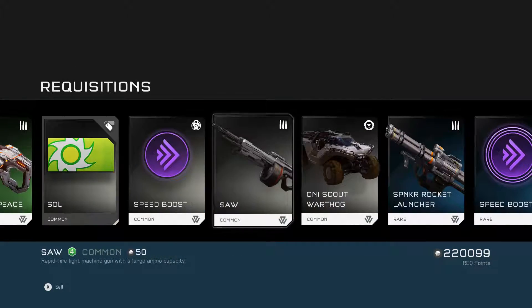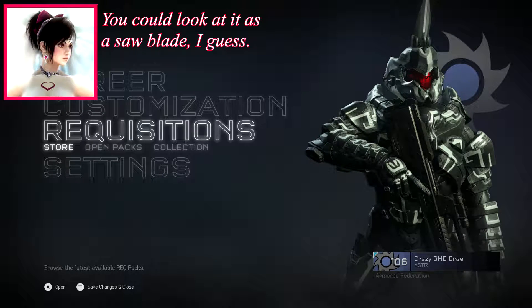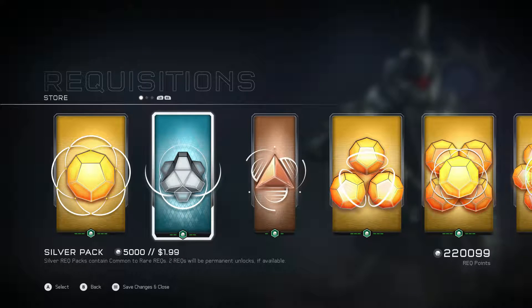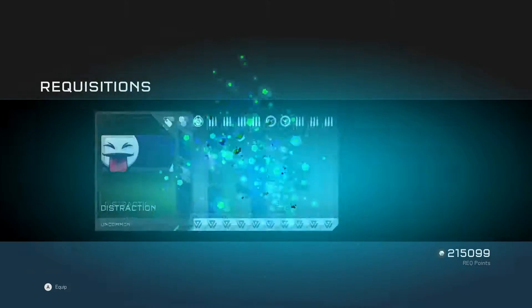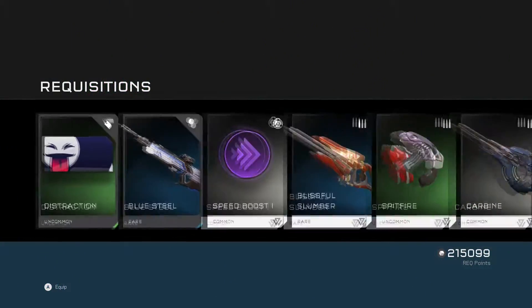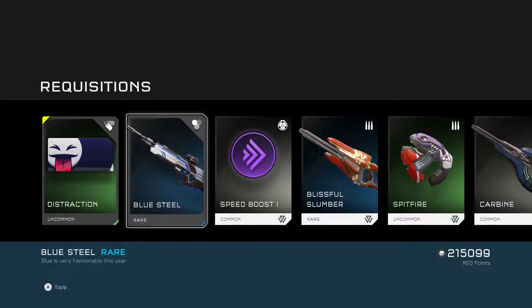Let's take a look at that emblem. What even is that — is that like Supernova? It is called Soul Aquiral. Alright, so we got the Distraction Emblem and the Blue Steel for the DMR. This looks very cool. Blue is very fashionable this year.